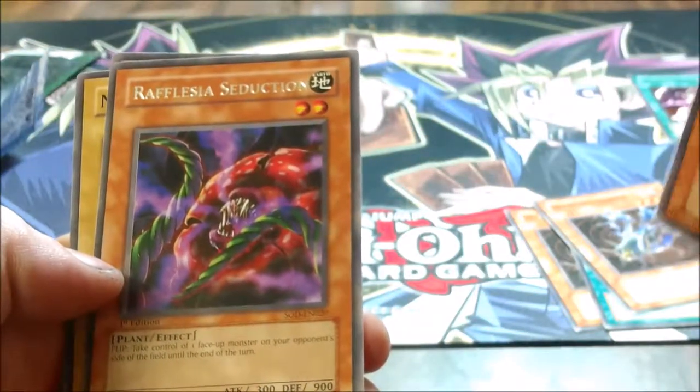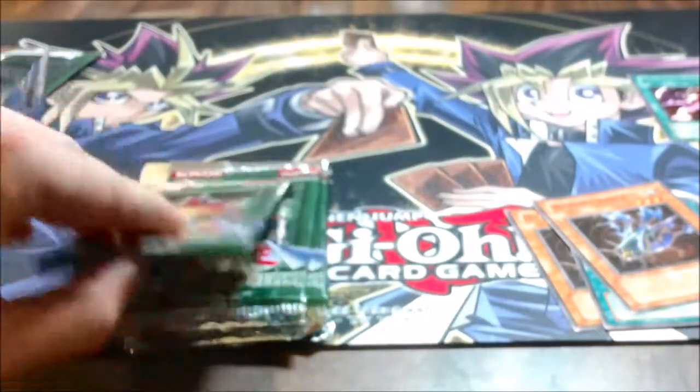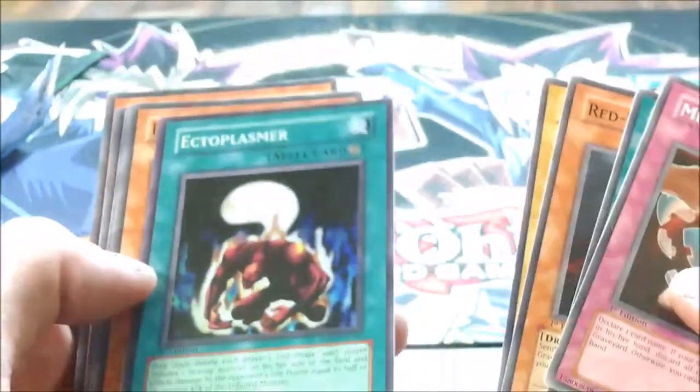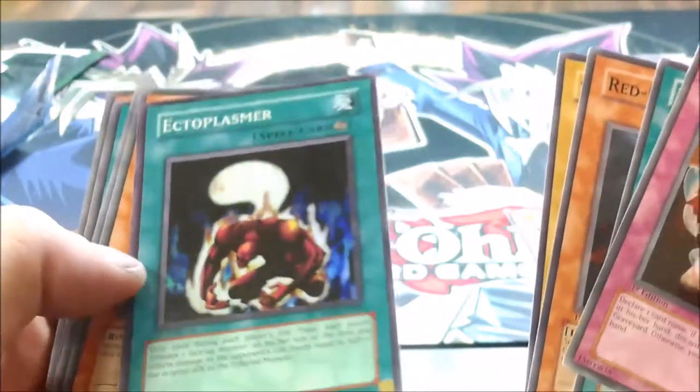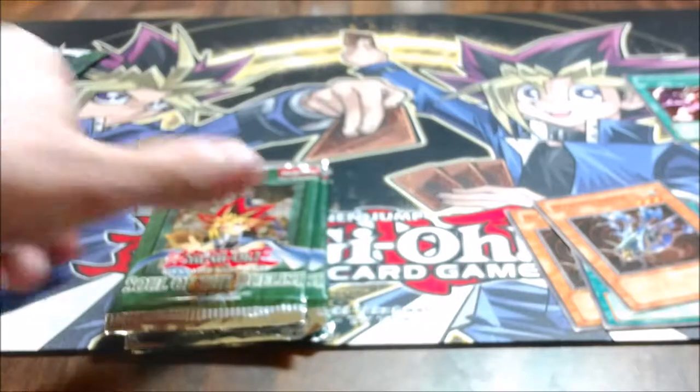Reshef's Seduction — I can't pronounce the first word. It was a flip effect where you take control of your opponent's monster. It was kind of used I guess, but not really. And Ectoplasma as a super rare — a card that was used in the anime a couple of times, usually by the villains.